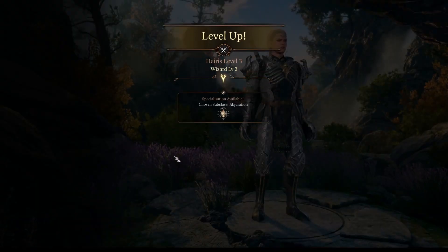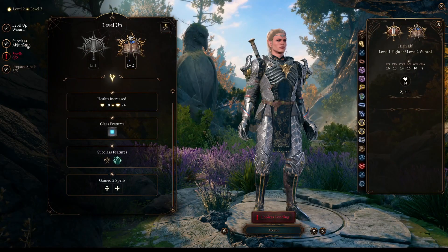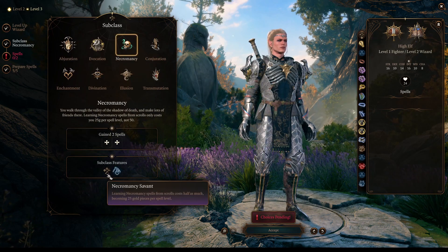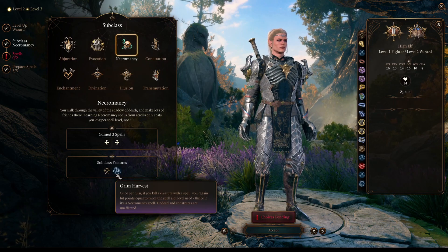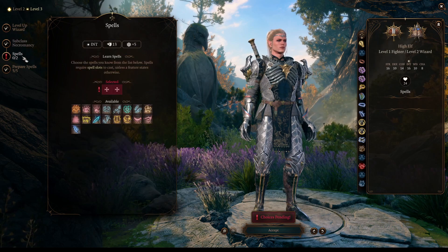On our next level, we will continue as a wizard, and here we will have access to our subclass. And of course, it will be Necromancy. This will let us heal when we defeat an enemy with a spell, and we will heal even more if it is a Necromancy spell — something to keep in mind.